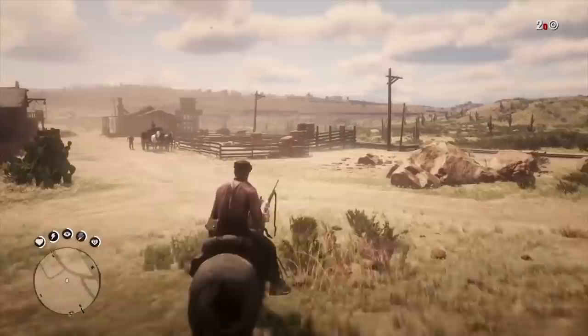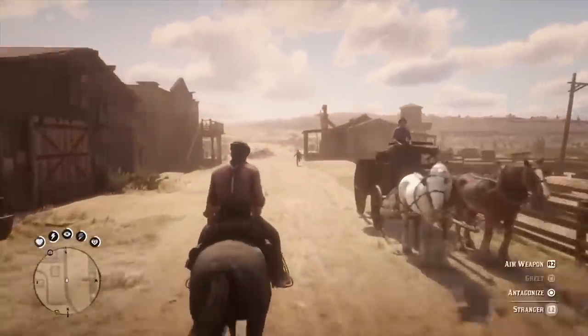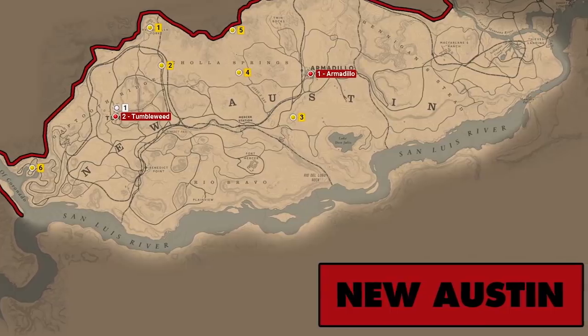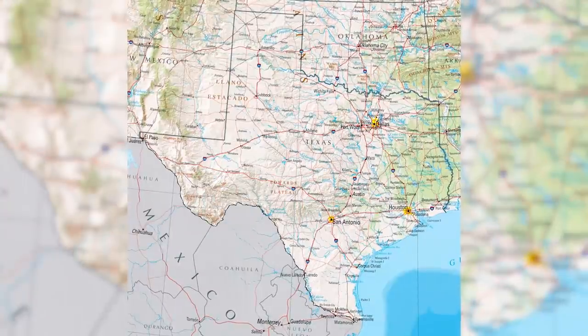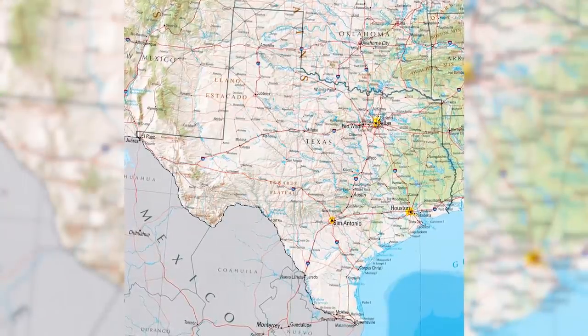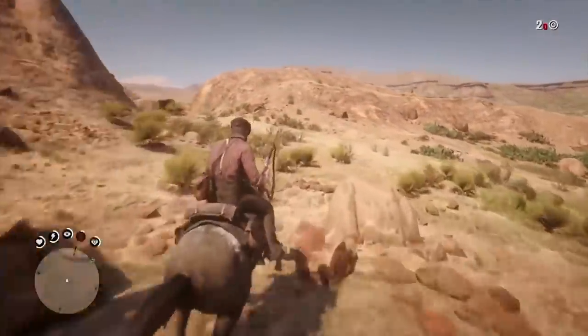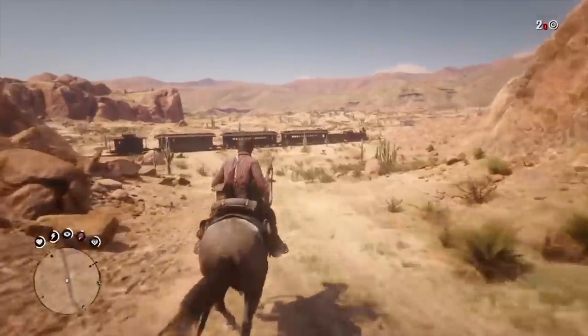The state of New Austin is among the least subtle amalgamation states. Not only is it seemingly named for the capital of an American state, it is one of the closest representations. New Austin is very clearly the great Lone Star state of Texas, though like all the other states it's also a smoothie of several others as well. It features barren plains and desert locales that definitely provide a stark contrast to the other areas of the map.